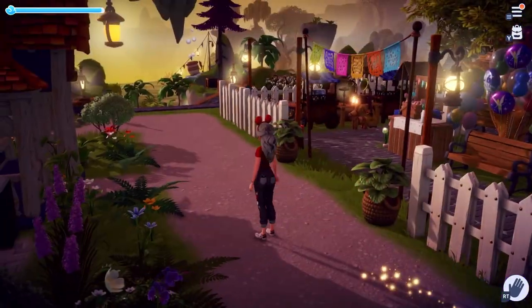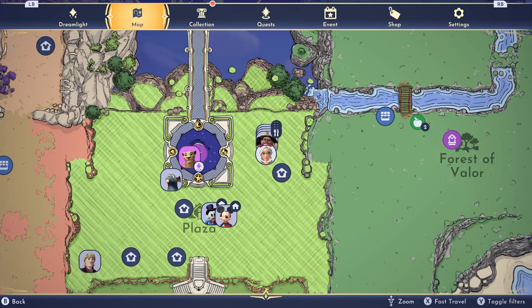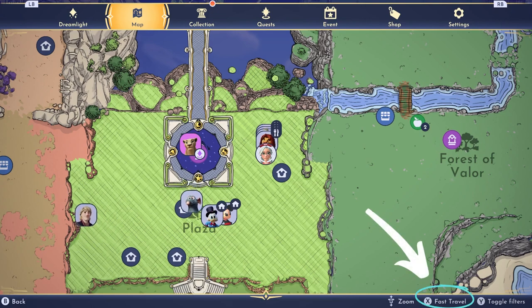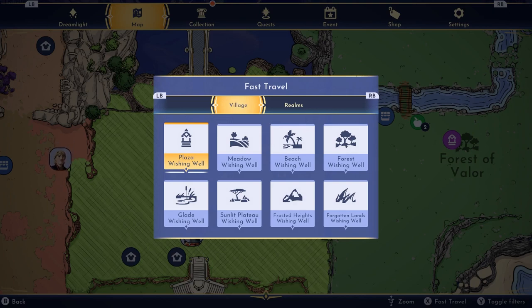But before we begin, let me show you the quickest way to get around your valley and enter different realms from anywhere. First, open your menu, click on the map tab, and look at the bottom right-hand corner. Use whatever key or button it shows to fast travel — I'm using an Xbox controller on PC so mine is X, but your commands may differ depending on your system.